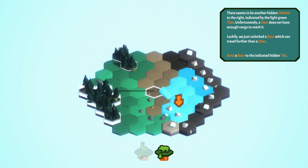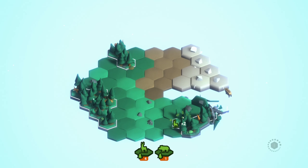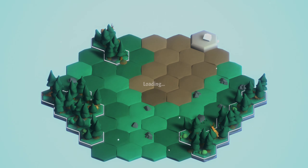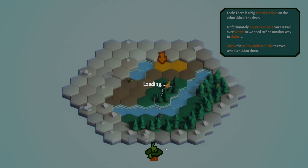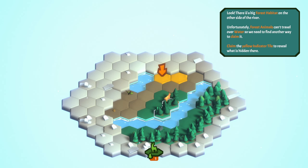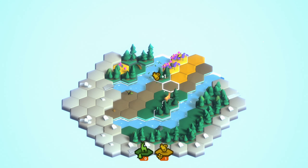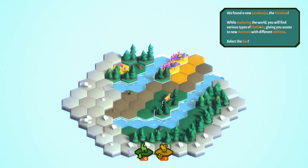Select the habitat, do the pigs and put them right there. I don't understand what the objective is. There's a big forest habitat on the other side of the river. Unfortunately, forest animals can't travel over water, so you need to find another way to claim it. You claim the yellow indicator. Grab this, do that, go there. Okay, we found a new landscape - the meadow! While exploring the world you'll find different habitats, giving you access to different animals with different abilities.